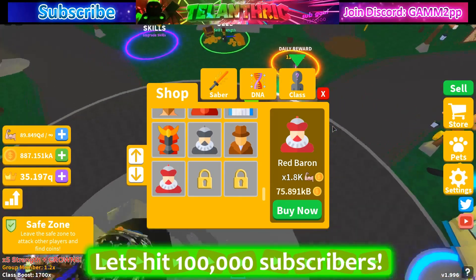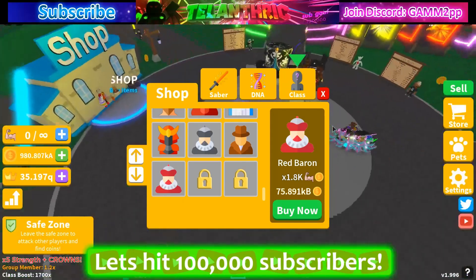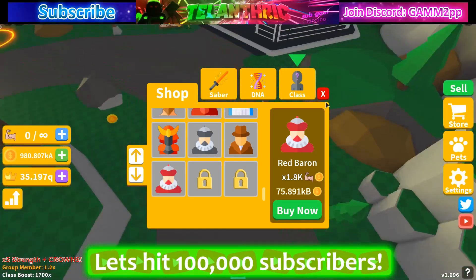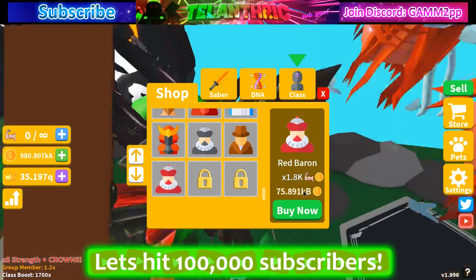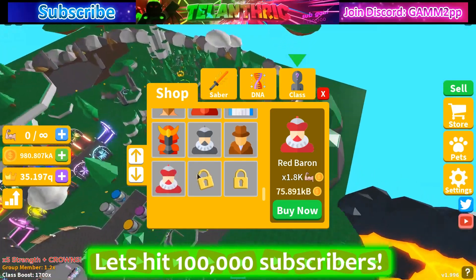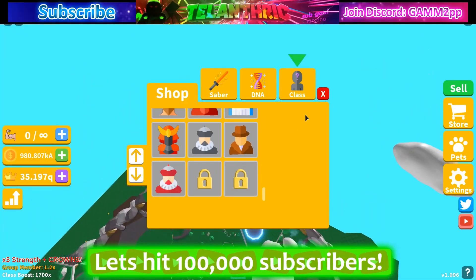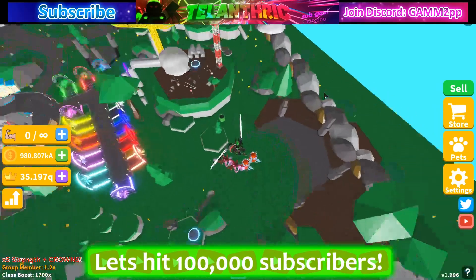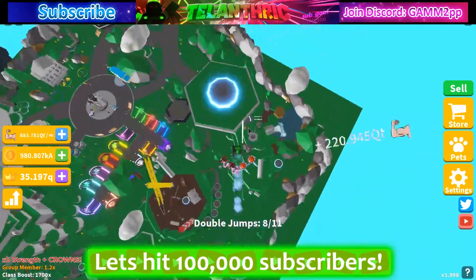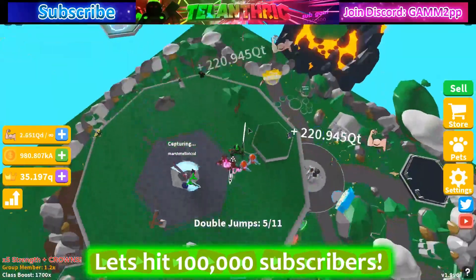Red Baron is 75 KB, and if I go to sell, I'm still in the KA rank, so I'd have to AFK click overnight and then I could afford it. I bought the 5x coin so I could get that — I don't know about getting the rank after that. I don't know if I'm going to continue farming on Saber Simulator a lot, because they're not really doing updates on it; they're focusing on their new game.